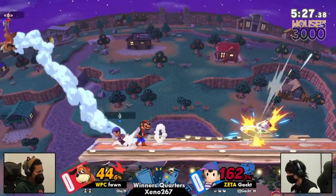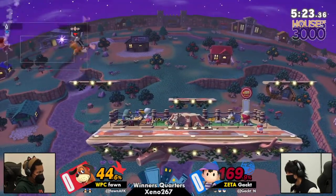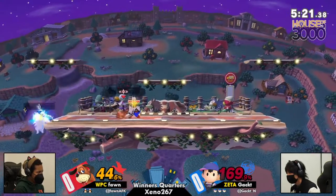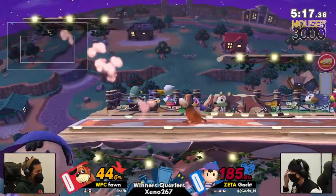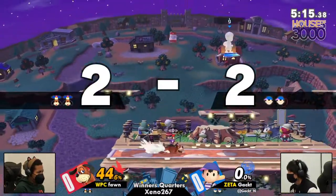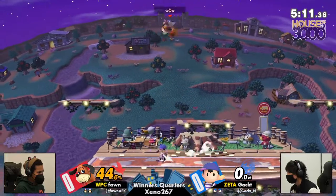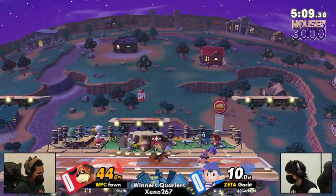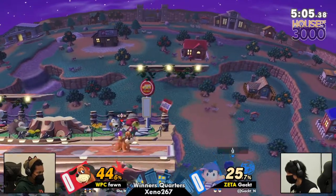You're completely right. If Gak isn't constantly moving and at the same time being aware of the possibility of can or clay pigeon coming out, he is absolutely susceptible to being caught off guard. Just like that — trying to get into some magnet movement, trying to absorb maybe a clay pigeon, but instead the can came out and ate that explosion. There's that first stock finally taken from Gak. Hopefully Fawn can make this a more even matchup.